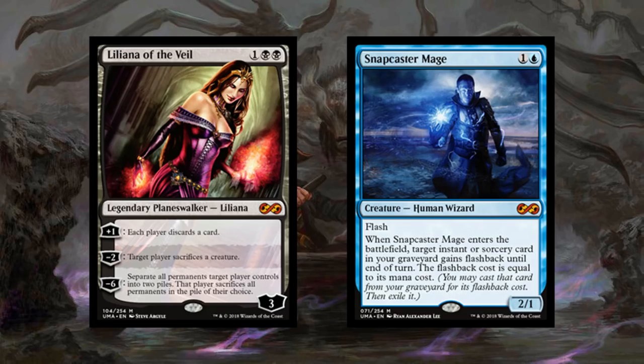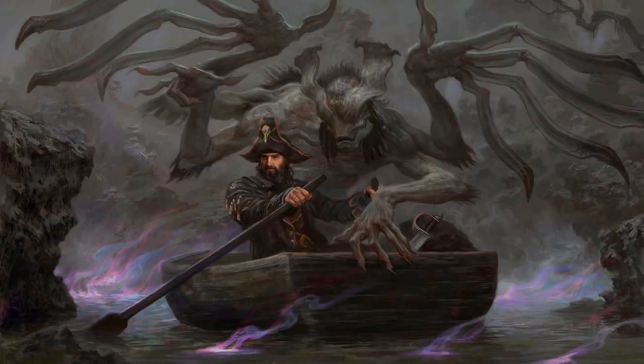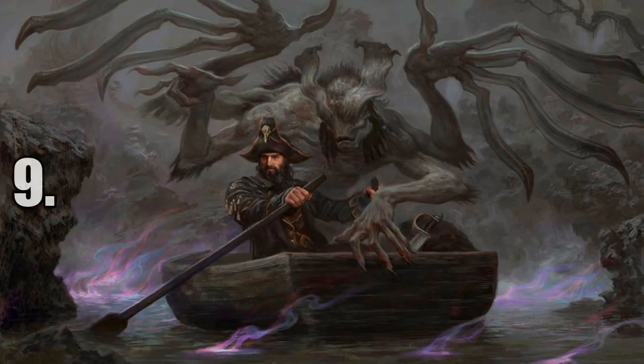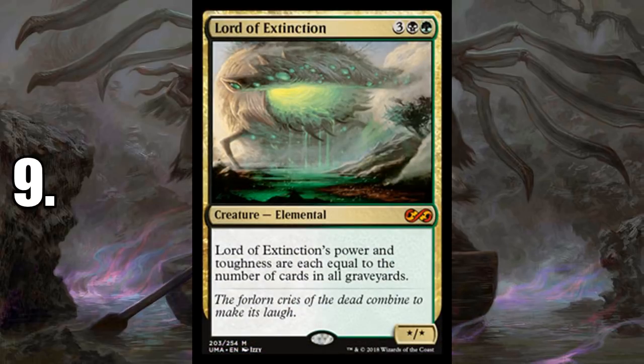Those are still valuable cards — you're not going to get upset if you pull them — but they're worth only an honorable mention. I'm going to rank this list based on impact on the format in my own opinion. So let's jump right into it. Number 10 is Karn Liberated. It does see a ton of Commander play but is really expensive because of its Modern impact — Tron being a powerful deck. You could also make the argument that Ugin needed a reprint more than Karn, but it's still worth being in the top 10.